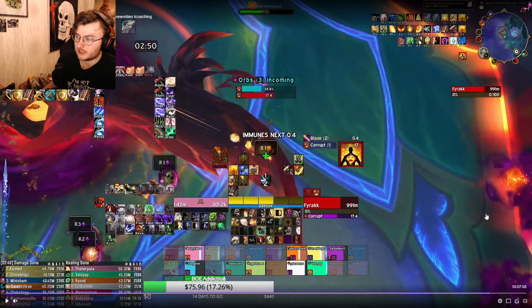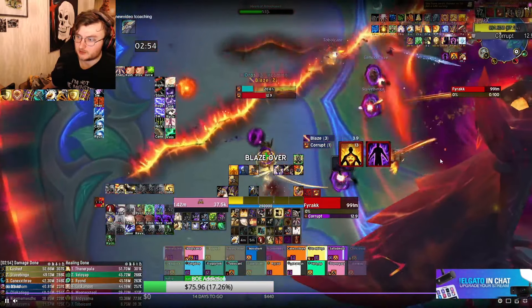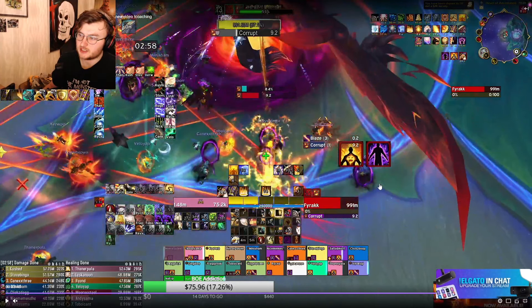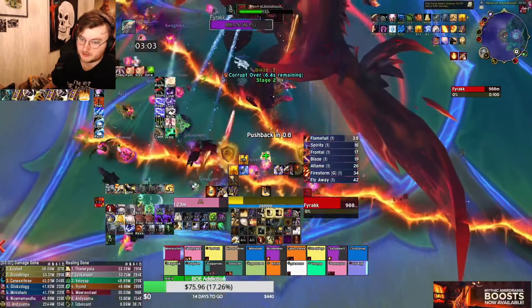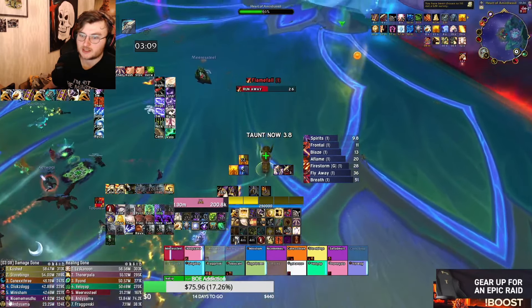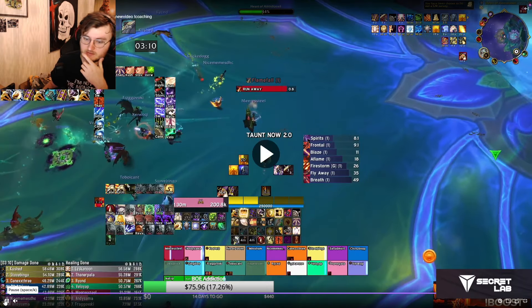I move out towards the end and do a bubble soak — soaking a lot of the last wave. The reason we immune the last wave is that every time you take an orb, you take more and more damage from the next orb you soak, so a lot of people would be taking a tremendous amount of damage and might die. As a tank, I would never soak an orb of a different type without an immunity — it does a tremendous amount of damage. That's all there is to the intermission phase.